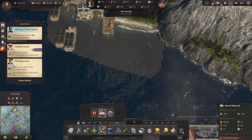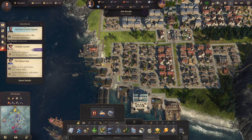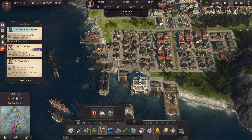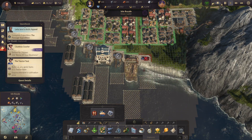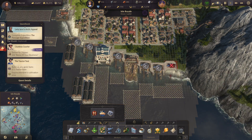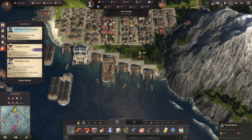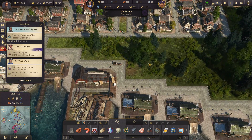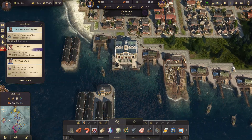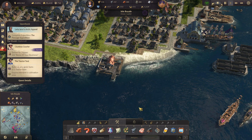We can blueprint this. What's our demand for fish? I could just delete those if I don't need them, but if not I'll just move them. I actually do need more fish, so I'll just put this right here, right there, and that one right there. Just make sure they're all set with brick roads.